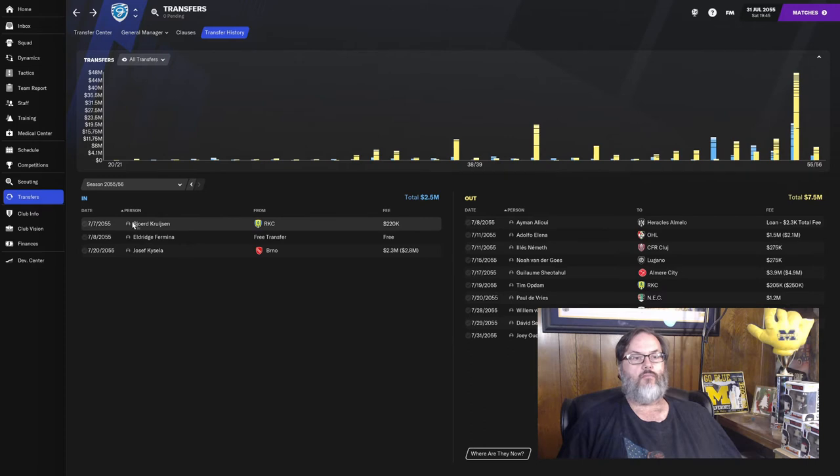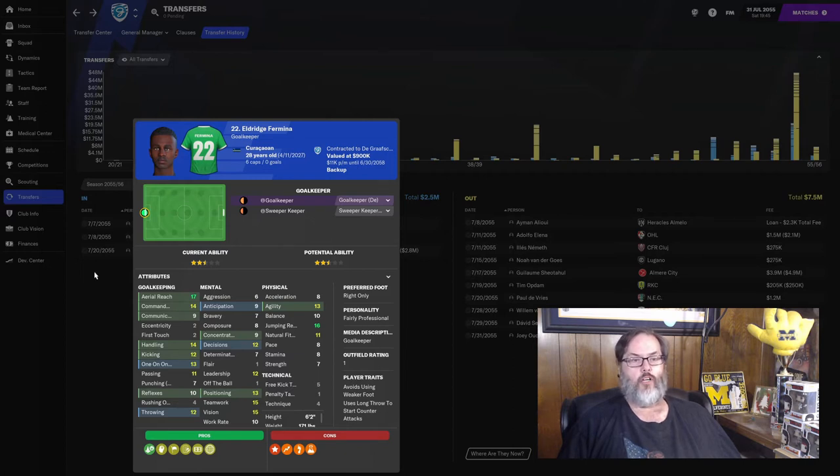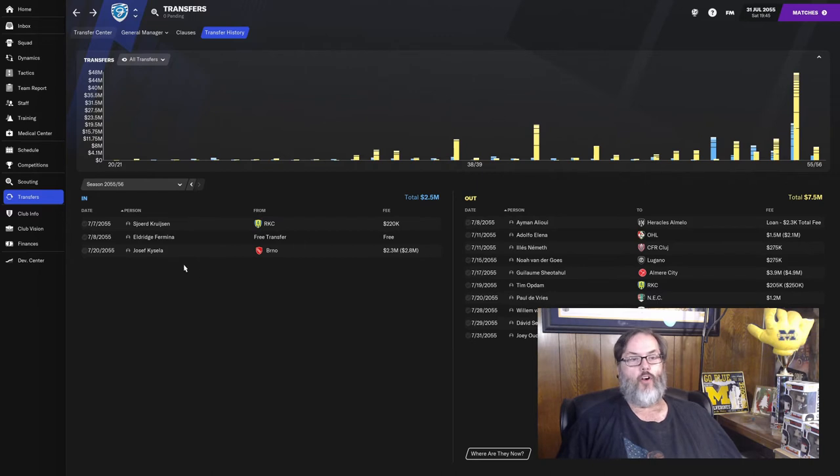Coming in, Eldridge Firmina on a free transfer — he was released and he's a pretty good goalkeeper. He's from Curacao, so we've got some familiarity with a Curacao player, and that gives Bacario somebody from his nationality to partner up with.